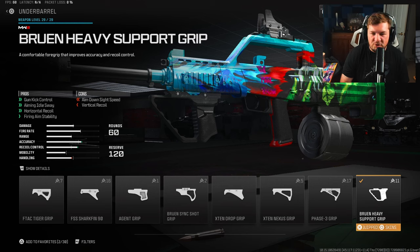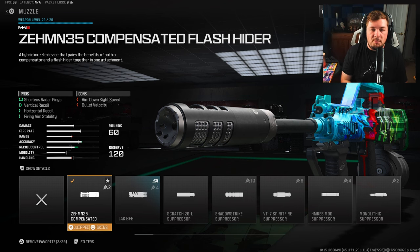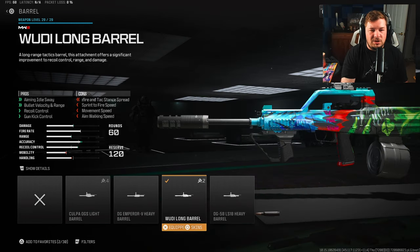The underbarrel of choice is the Bruin Heavy Support Grip for gun kick control, aiming idle sway, horizontal recoil control, and fire aiming stability. The entire build follows this trend — not gaining anything fast, but controlling all the recoil. For the muzzle, these are the Compensated Flash Hider — it gives you recoil control and fire aiming stability, and it's a necessary attachment when building a weapon like this for zero recoil.